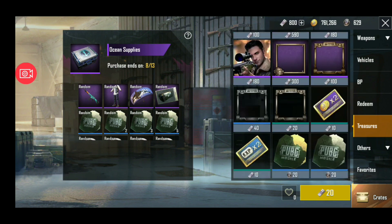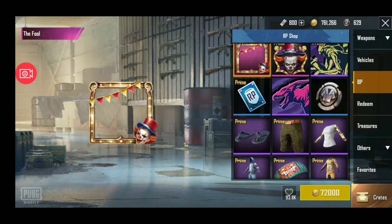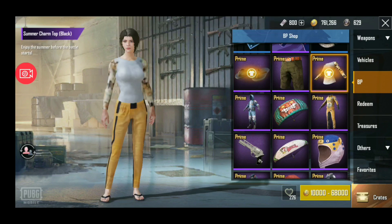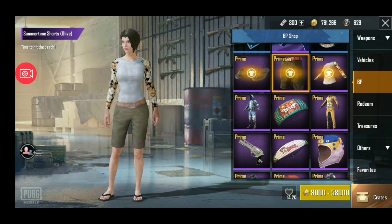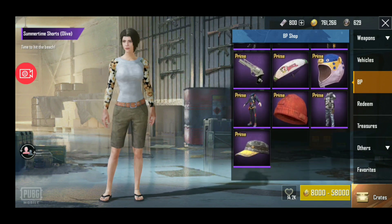This is a new addition — you are getting two new things: chappals and these shorts. The rest is old but these things are newly added. If you have Prime membership, then you can get this.